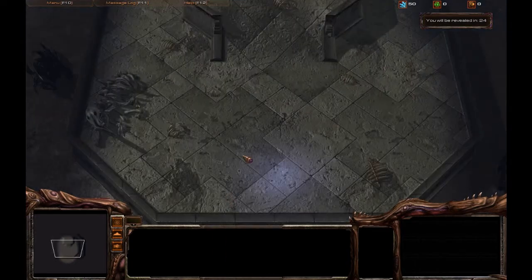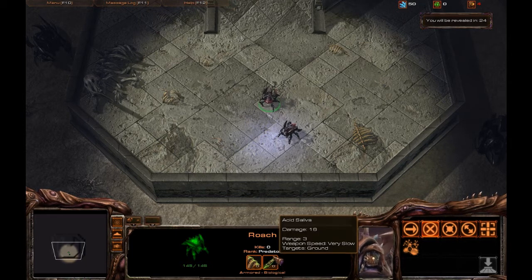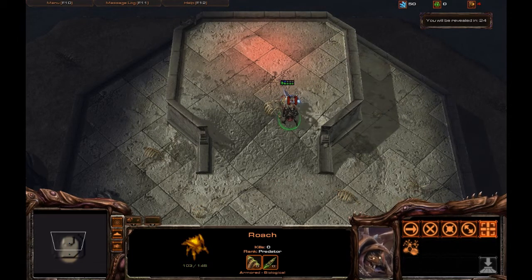Now we're going to reset and go up against the Zealot. This is where it gets tricky — with the Marine and the Zergling, you can just tell the Roach to auto-attack and it will kill them. But against a harder unit like the Zealot, the Roach will actually be defeated. The Zealot is tier 1 against the Roach's tier 1.5, but the reason the Zealot beats the Roach is its attack speed — it does similar damage but attacks much faster.